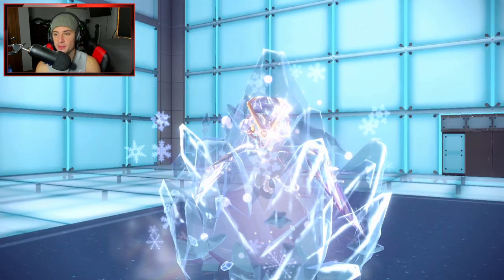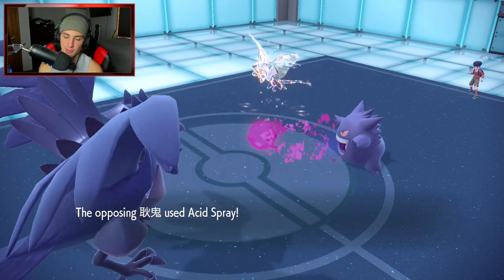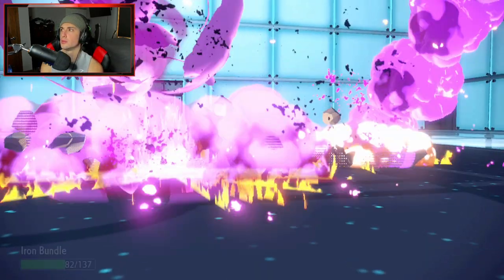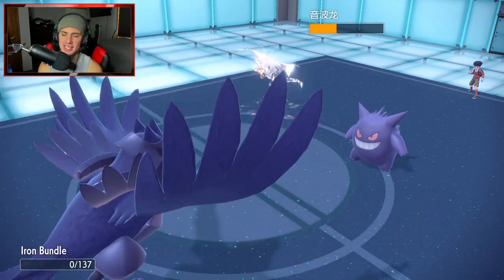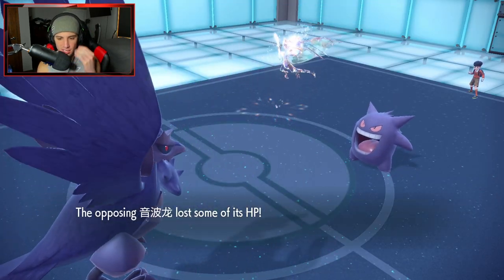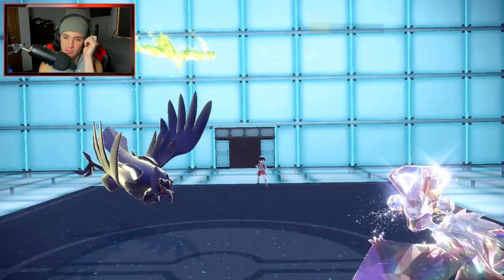Noivern goes down. Corviknight goes for Brave Bird but the little Noivern outspeeds even with Tailwind — wait, it's already out. Corviknight is down too. We're in a harder position but we still have Dragapult with Power Herb. I believe Gengar is going to be Focus Sashed — it's just that type of Pokemon. Tauros is a problem because it's going to hit hard.